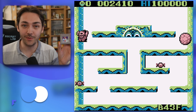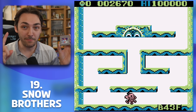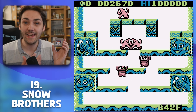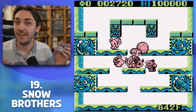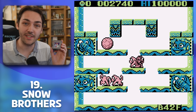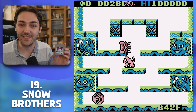Number 19 is an arcade classic by Capcom and a fantastic conversion to the Game Boy — Snow Brothers. It's a very unique single-screen arcade game where you trap enemies in snowballs and then push them and bounce them around the stage. You just have to clear the screen of enemies and move on to the next, slightly more challenging stage. It's incredibly fun and a game I go back to time and time again.